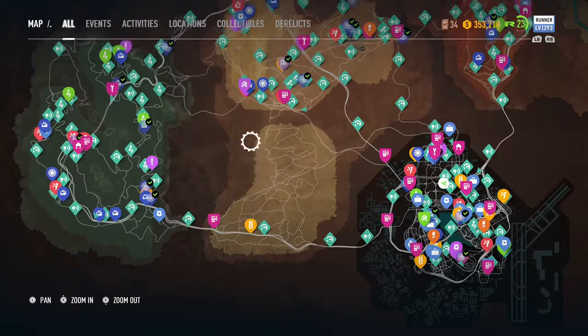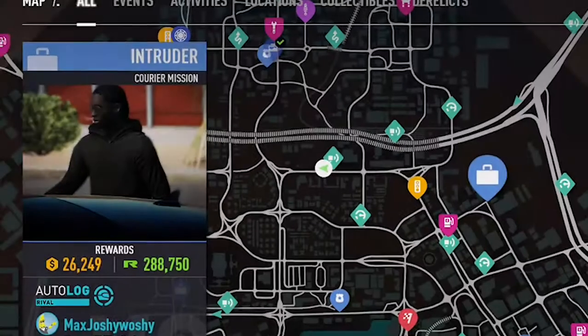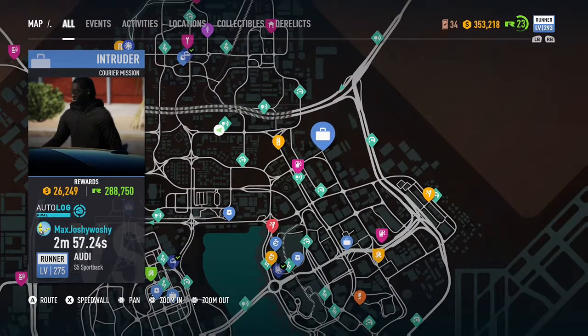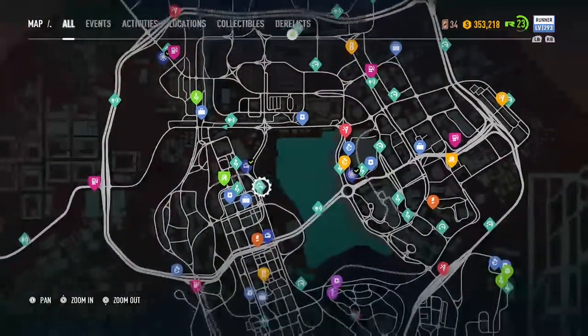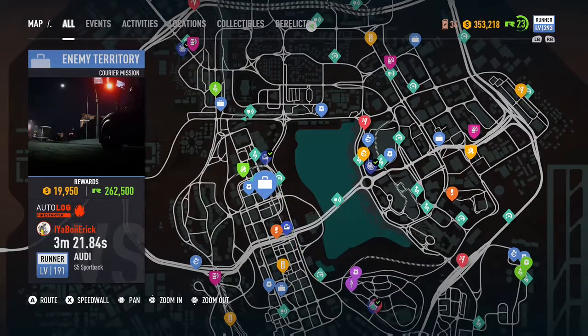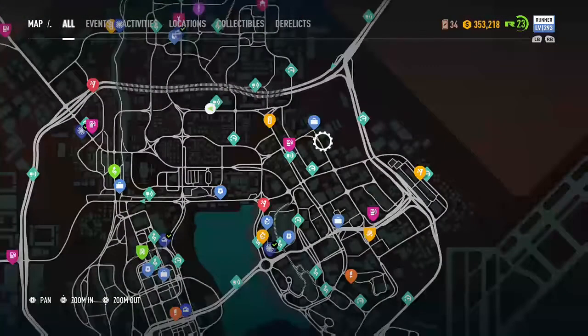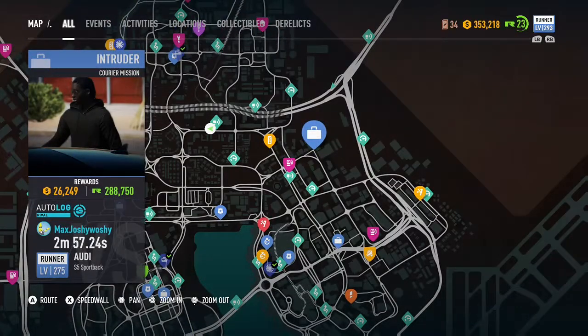The best one I like to do is right here — the Intruder mission. The Intruder mission is probably one of the easiest ways in the game to make the most amount of money, and you don't have to deal with any cops. There's also the Dead Drop — I haven't done that one yet, but it can give you around 26 thousand as well, and that's not including the bids they give you when you do a race.